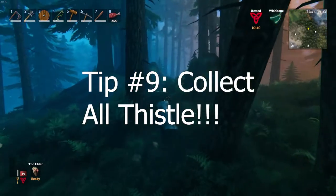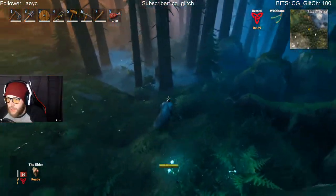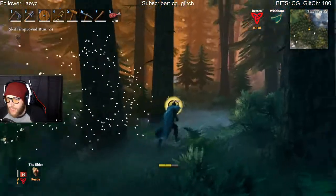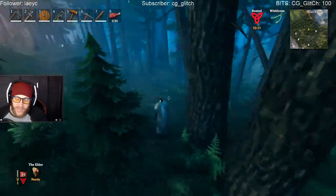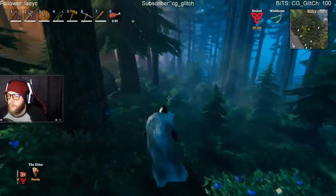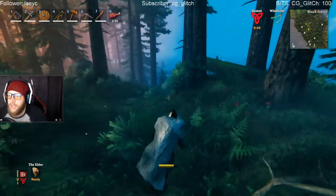Tip number nine is to collect all the thistle. When you run around the Dark Forest, you'll see glowing little thistles — sometimes in the misty parts, sometimes alone. Collect every single one you find; get off your path and go straight for it. You will need them when you get to the swamps. You need four thistle, two entrails, and one piece of meat to make sausages, so if you collect thistle now you'll have an abundance of sausages when you reach the swamps. Always, always collect thistle.